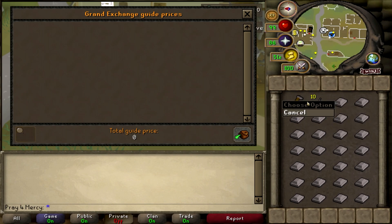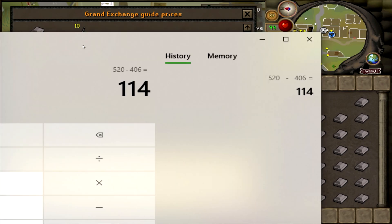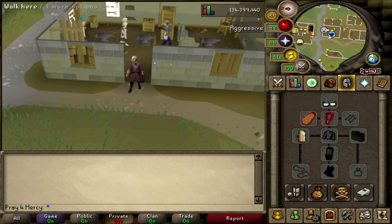Today we're going to make 10 dart tips with one steel bar. One steel bar, as of this video, is worth 406 GP, and 10 dart tips are worth 520 GP. You make a decent profit of 114 GP per bar made, which is actually pretty nice.